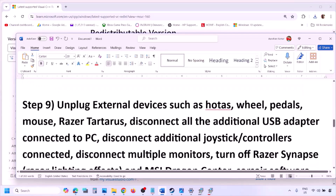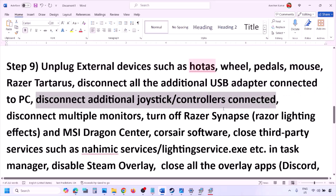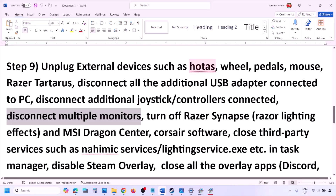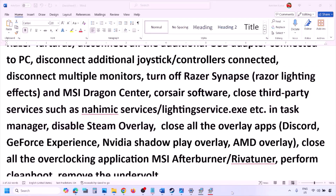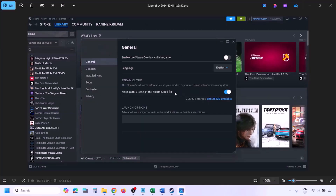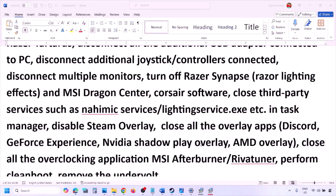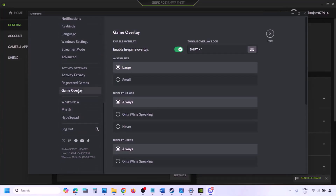The next step is to unplug all external devices you are not using — HOTAS, wheels, pedals, USB adapters, extra controllers, dongles. Disconnect them. If you have multiple monitors, try launching the game on a single monitor. Close any third-party services or applications. Disable Steam overlay: go to Steam Library, right-click the game, select Properties, go to the General tab, and turn off 'Enable the Steam overlay while in-game.'